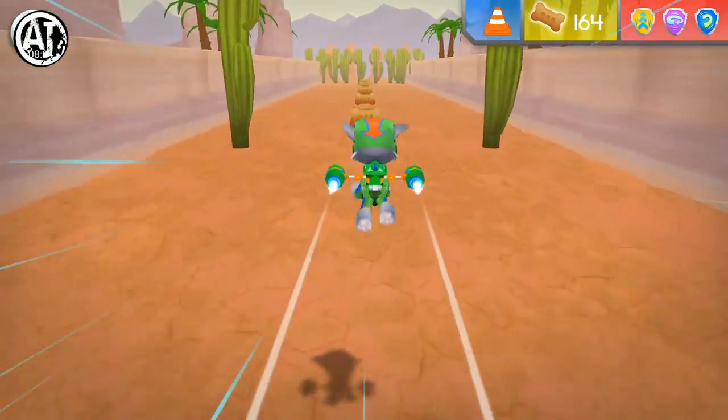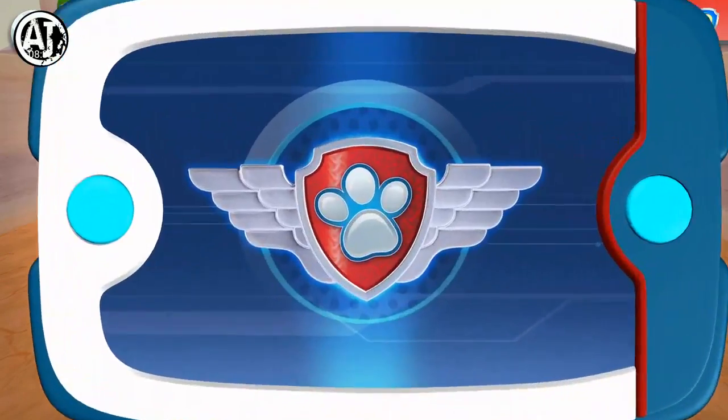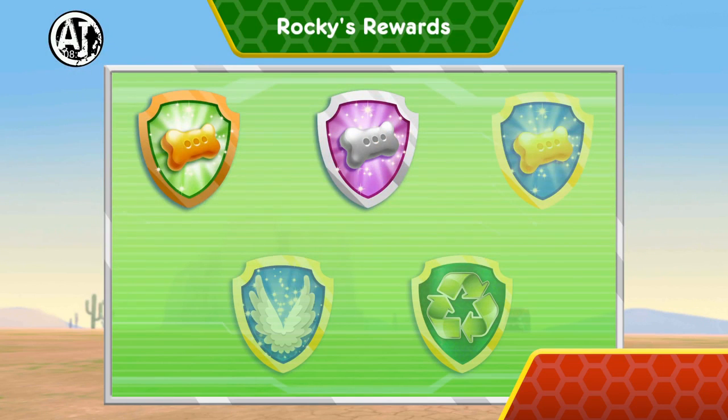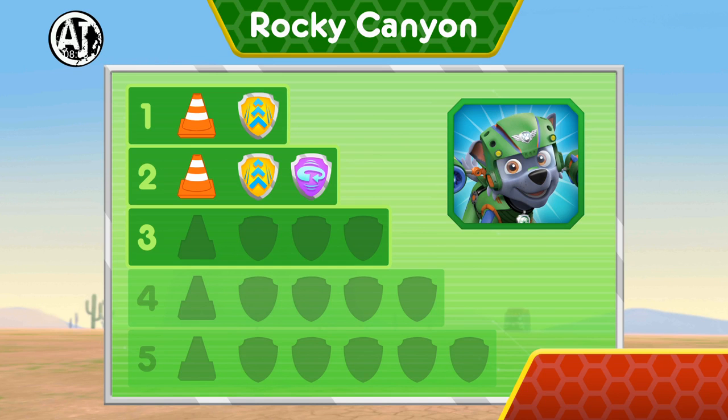Speed boost! Great job! Don't lose it! Reuse it! Now Rocky has one, two, three cones! There's only two cones left to find! Keep flying to find them all so Chase can block off this area! Nice flying! You earned a new reward! You found the golden bone! You earned new badges! We found the 360 spin! We collected the speed boost! We found barrel roll! You found the cone! You've unlocked the next level!